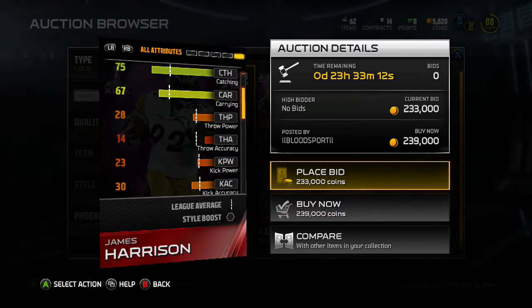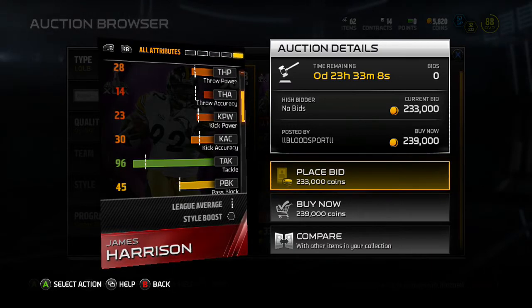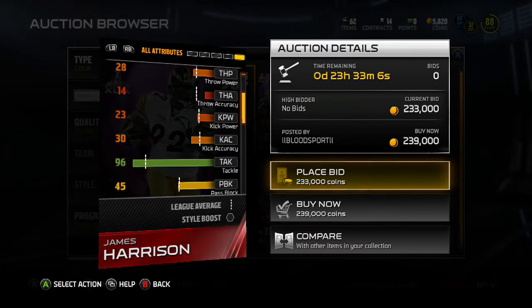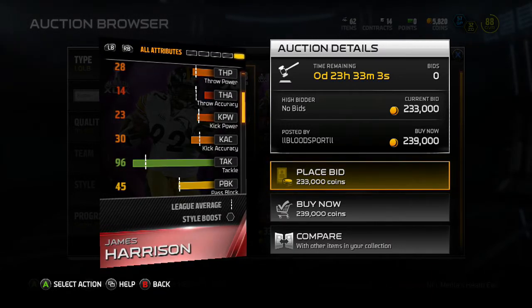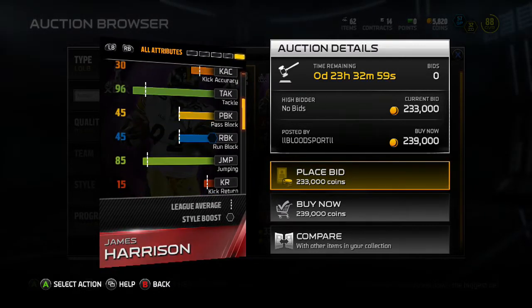This card's really nice. Just going on those tackles at 96 — that's always really good. This is probably one of the better linebacker cards I've seen. Jumping's an 85.